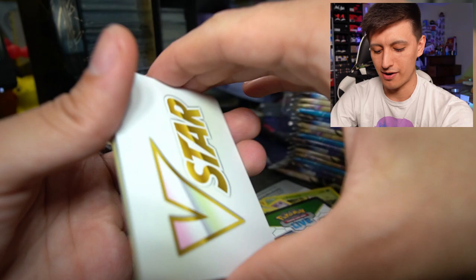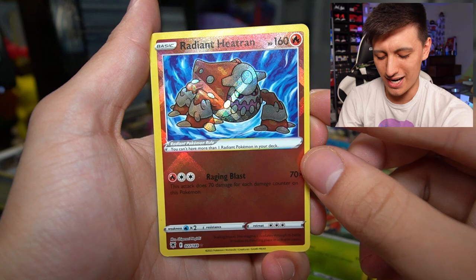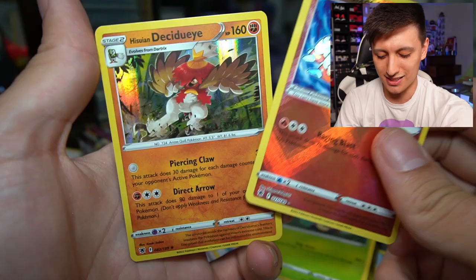It's a black code card so something good is in here. We got Dark Patch, Magneton, Rowlet, Bronzor, Oshawott, Hoot Hoot, Cricketot — and a Radiant Heatran! That is a good card, plus a Hisuian Decidueye hollow. Not a bad pack at all.